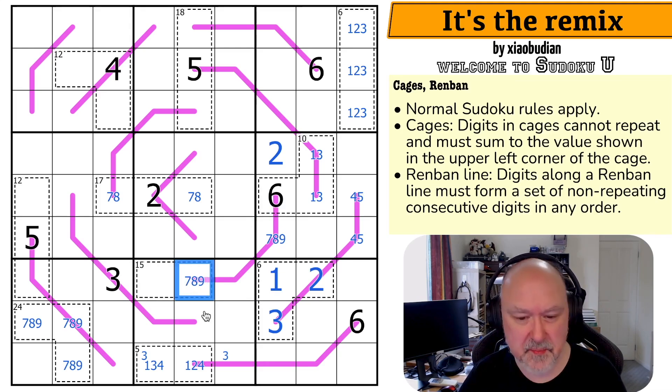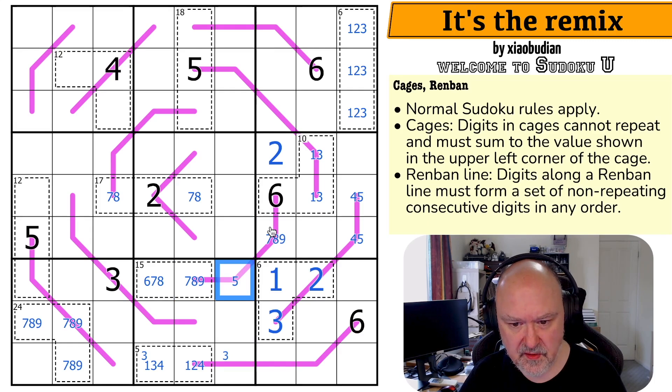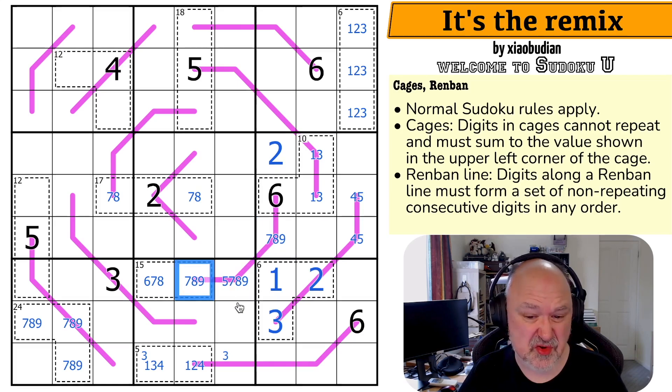It can't be a 6 because you can't repeat 6 on the Renban line. So this is 6, 7, or 8. And if these are 7, 8, 9, I've got two digits above 6. So this is either 5 or from 7, 8, 9, and I'm not sure which.